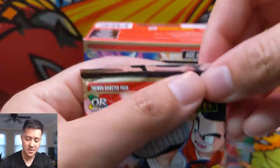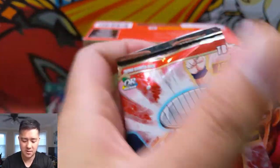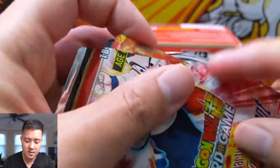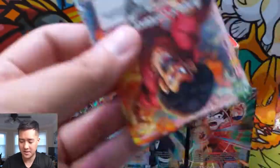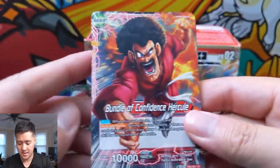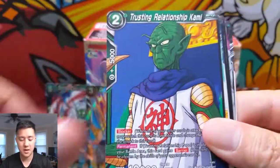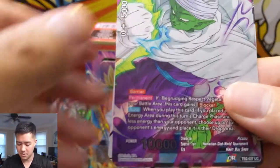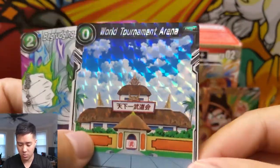And for our last pack in this opening — let's get one more SPR. These packs — I'm hoping they improve the packaging a little bit in future sets. Hercule. Supreme Kai. Strength Grand. Yami. Spaceship Kami. Videl. Kamehameha. Popo. Ever Curious. Begrudging Respect Piccolo — uncommon. And just a regular rare: The World Tournament Arena.